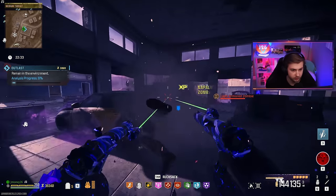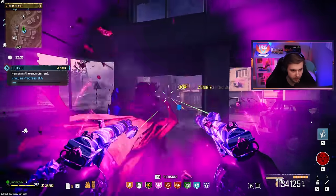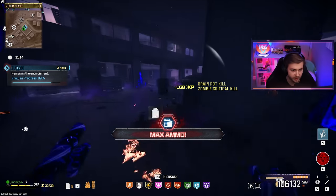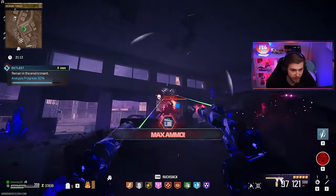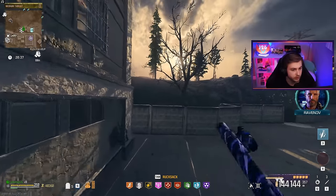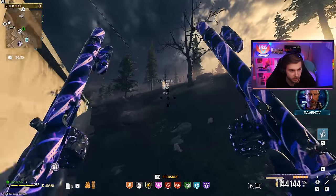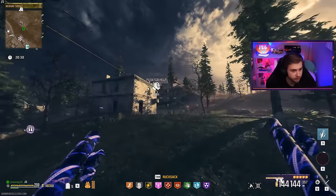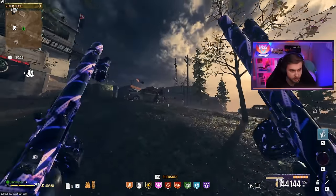Somebody's pleading for help nearby — do I go for the camos or do I go for the guy? Let's finish up this outlast and then go pick him up. Max ammo — that's this weapon's best friend. Contract is complete, let's go try to save this guy. I think he's all the way up in the Legacy Stronghold. We need to kill some mercs anyway, so two birds with one stone.